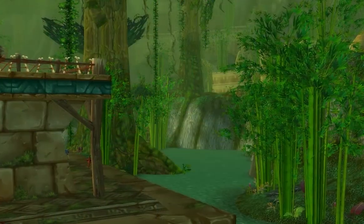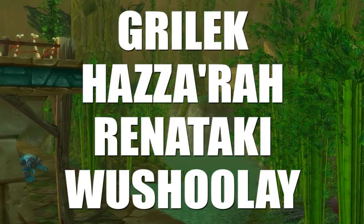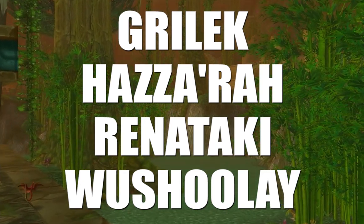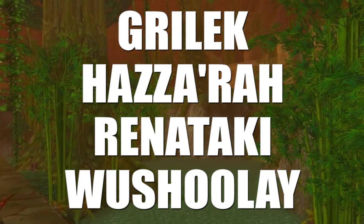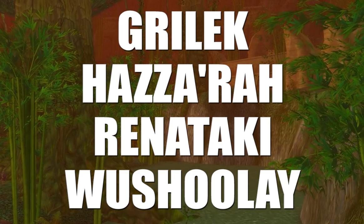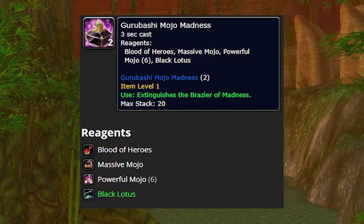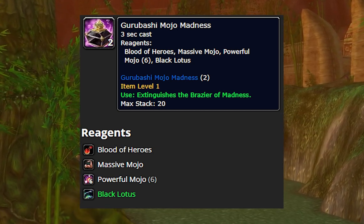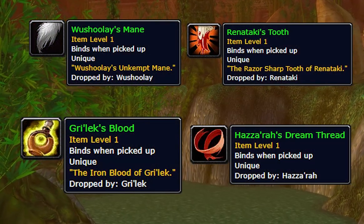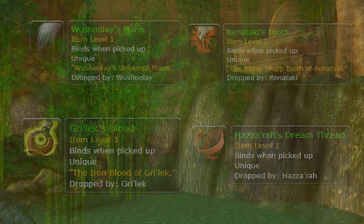The next trinkets are the hardest to get because you only have access to one of the required bosses every two weeks. There are four bosses: Gurelek, Hazara, Renataki, and Wushule — rotating every two weeks. To summon a boss, you need a Guru Bashi Mojo Madness created by an alchemist, requiring one Blood of Heroes, one Massive Mojo, six Powerful Mojo, and one Black Lotus. Each boss drops a quest item, and once you've collected all of them and combined them with a class doll that drops in ZG, you can attain a class-specific trinket. Some of these are average, some of them suck, and some of them are incredible.